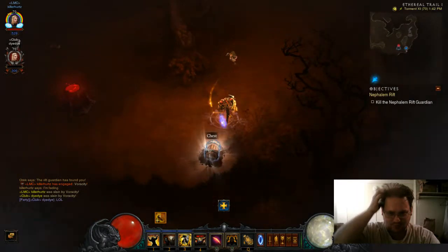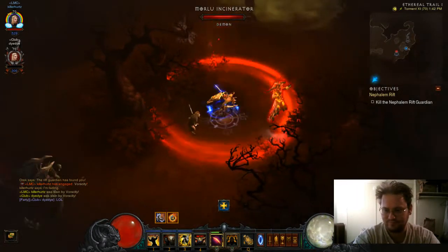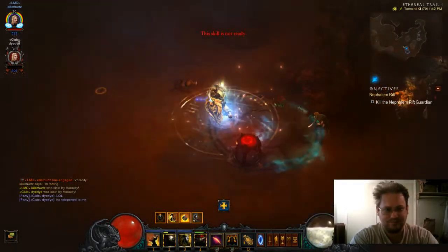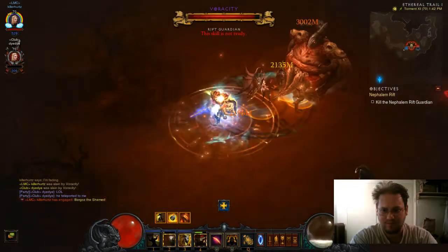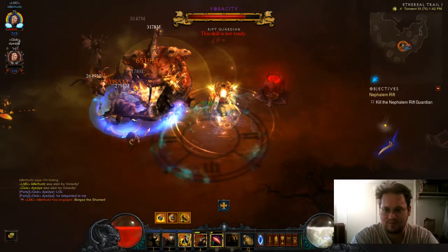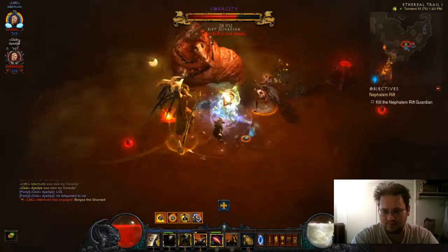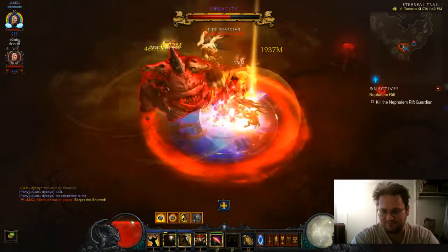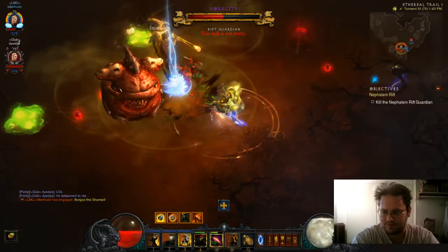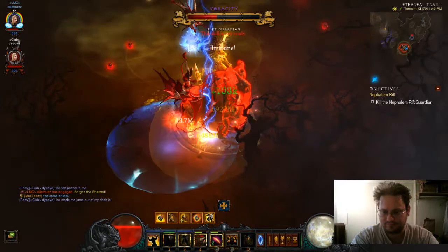I died, and this poor person just got the Rift Guardian ported on top of their head. I'll work my way back down. I lost the power pylon — that's what happens when you don't pay attention and you die.